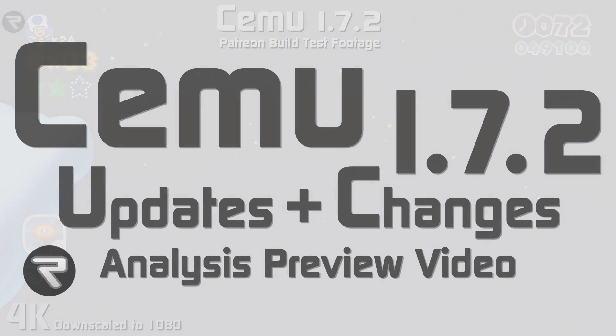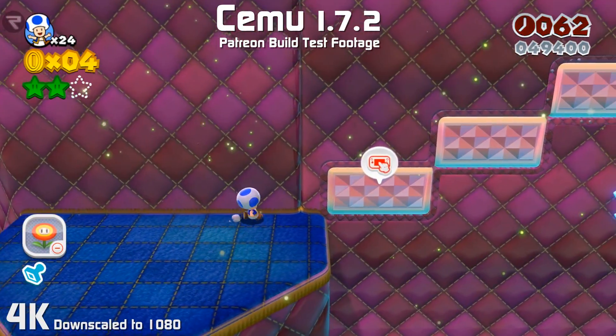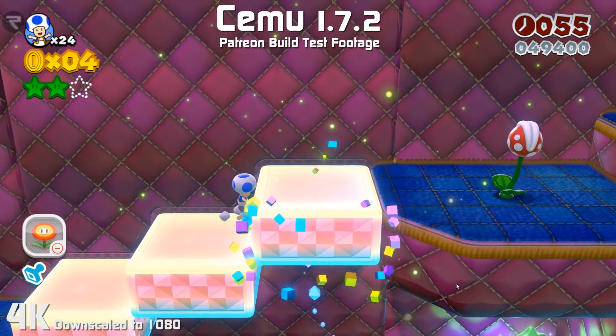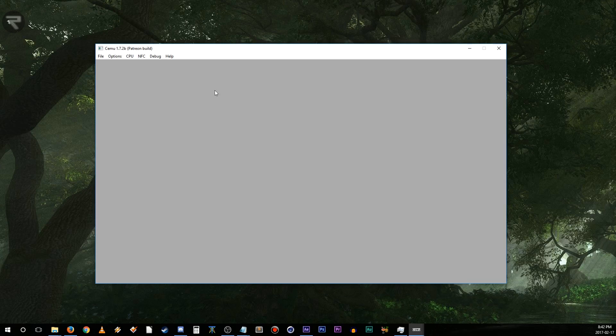This is the updates and changes preview for CEMU 1.7.2. Another incremental iteration from Team CEMU, build 1.7.2 brings various optimizations and improved compatibility, bug fixes, and minor adjustments to the emulator. Getting the boring stuff out of the way first, so that we can focus on what you're all really here for — info about the games that you really want to play.